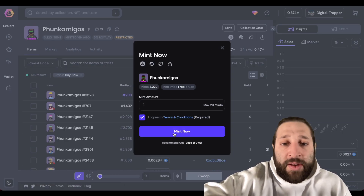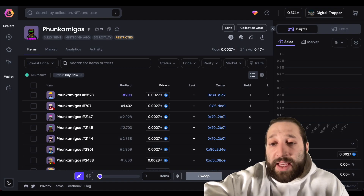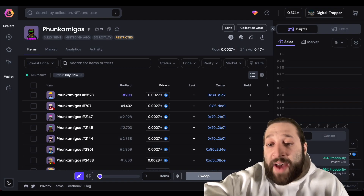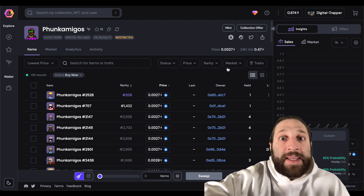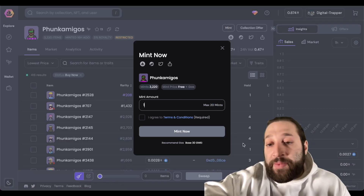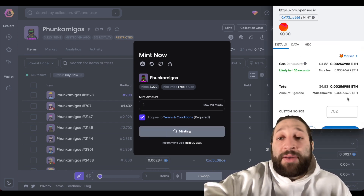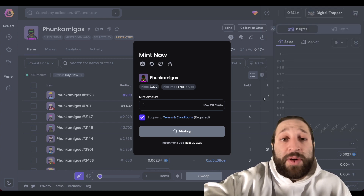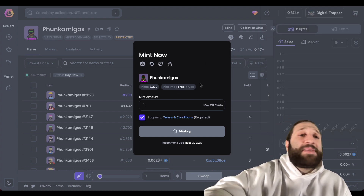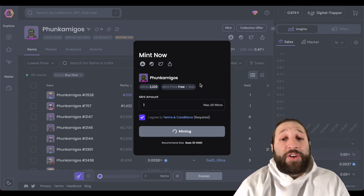We're going to mint one, agree to the terms — you can see it's free plus gas. I wanted to show you the gas options: you can change it to Fast or Turbo, which gives you a higher probability when racing against other people to mint. If you keep your gas on Turbo all the time you're more likely to hit those mints and buys before most people.